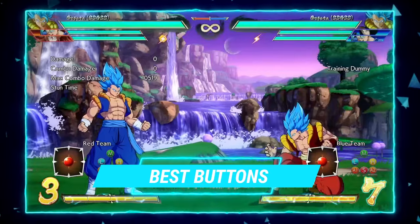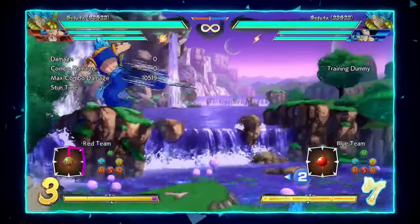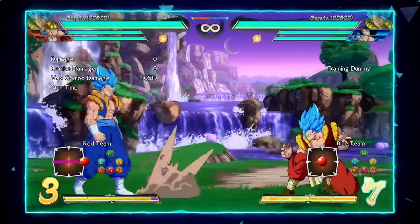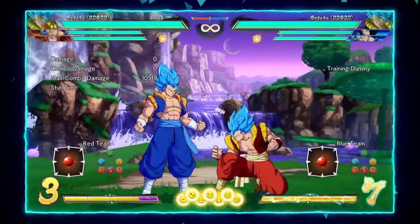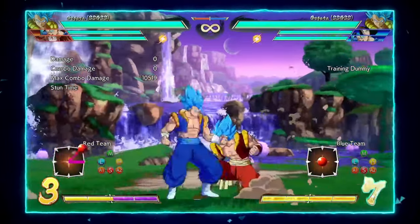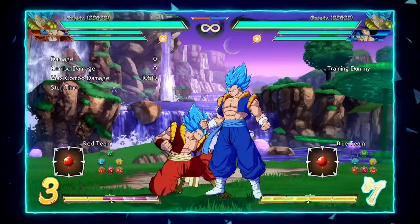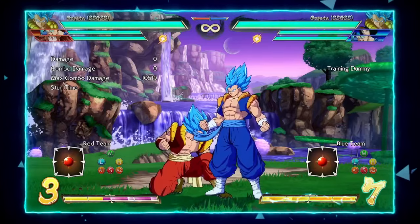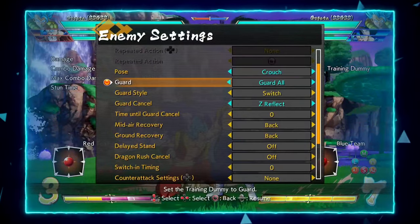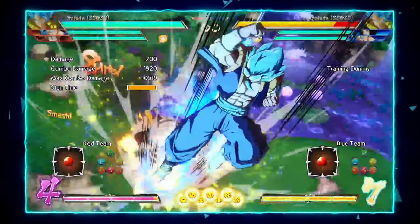When discussing Blue Gogeta's best buttons, you're going to be looking at his air buttons initially. A key standout in his array of normals is his jump medium. This will do a lot for you — with it being multiple overheads, it is very similar to the original Gogeta's j.L. Sometimes you'll have them block the entirety of the hits, sometimes only one will hit, and sometimes two will hit. This button is also great to stick out in air-to-air situations since it is very hit-confirmable and it leads into his main combo route.